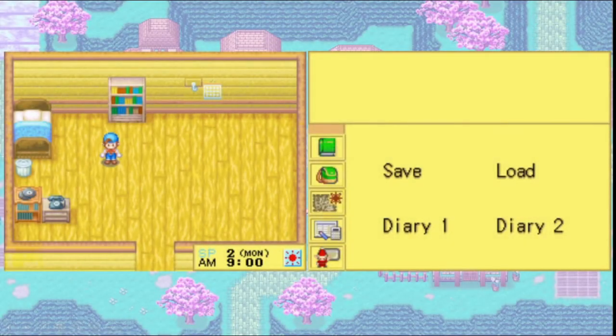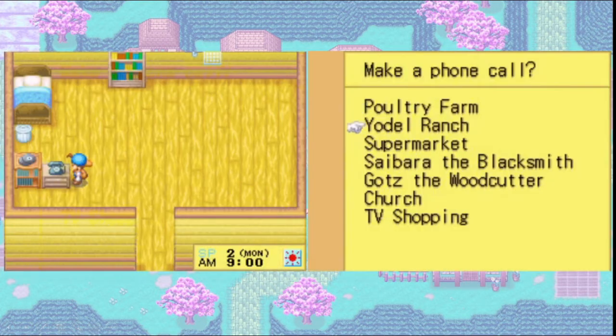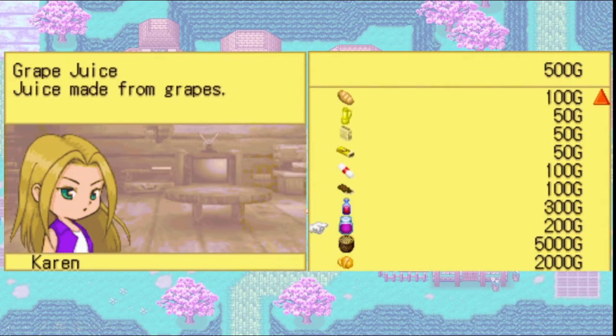We're here in the game on a brand new save file. I start the game with 500 gold and I just stepped outside so it's 9 a.m. We can do this in any store — it works anywhere you can buy multiple of an item — but we'll go to the supermarket at the beginning of the game because it's going to allow us to get the most money. We'll go down to the grape juice. Grape juice costs 200 gold each and we only have 500 gold. To do this glitch, you need to have double the amount of whatever you're trying to buy — so in this case double 200 is 400, plus an additional 100 gold.